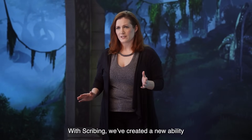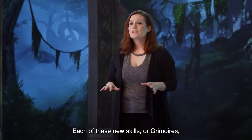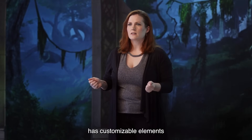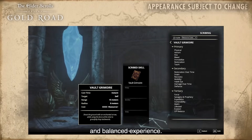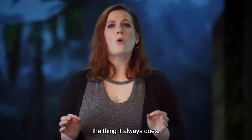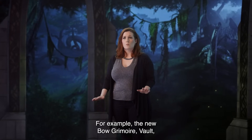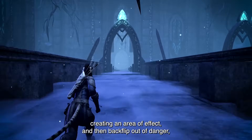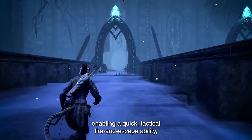With Scribing, we've created a new ability for every weapon skill line, and a few more. Each of these new skills, or grimoires, has customizable elements that you can swap out to suit your needs while maintaining a fun and balanced experience. Every grimoire has a base function — the thing it always does. For example, the new Bow Grimoire Vault has you shoot the ground with an enchanted arrow, creating an area of effect, and then backflip out of danger, enabling a quick tactical fire and escape ability.